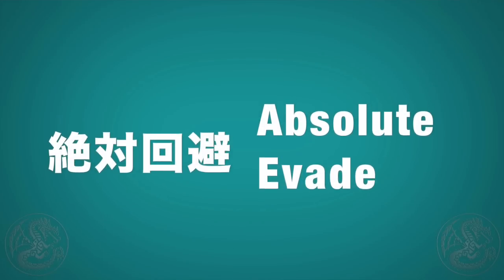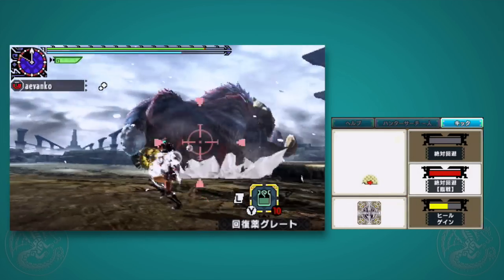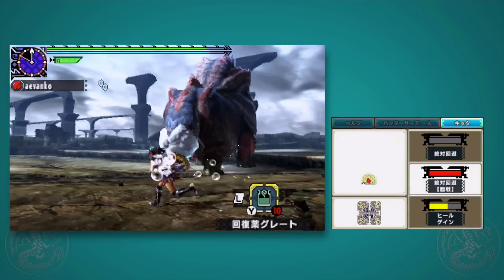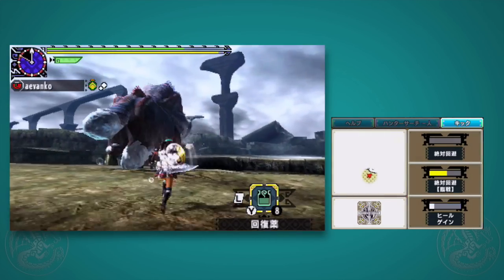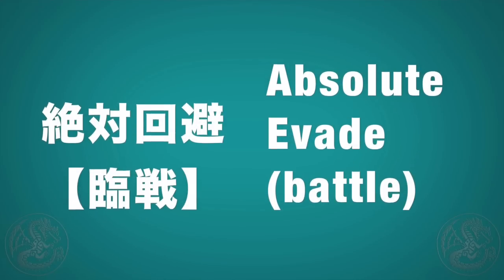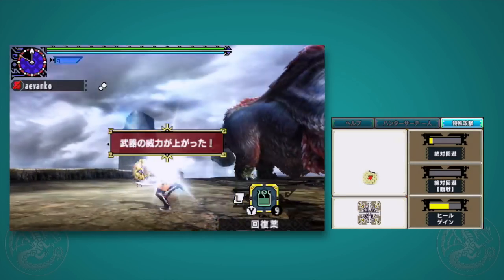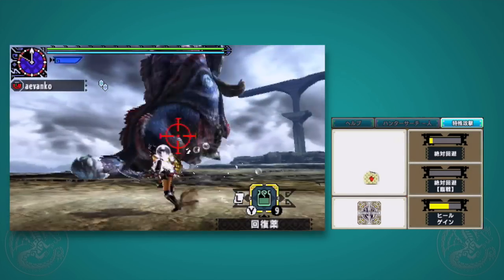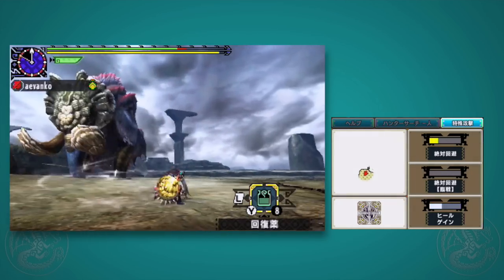The first one, Absolute Evade, is available from the very start of the game. Just tap it and you'll do a very long invincible frame evade that'll get you out of the way, and it will auto-sheathe your weapon, allowing you to run away, do a potion, do whatever you want. Absolute Evade Battle is another version which does the same, but leaves you with your weapon out at the end. It also gives you 10 extra points of sharpness, reloads your bullets, and puts on your coatings if you are a gunner. Very, very useful.